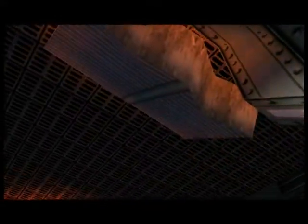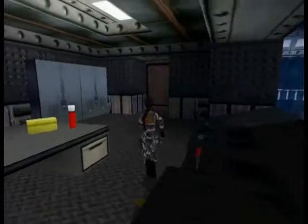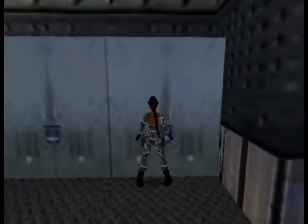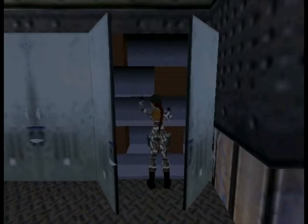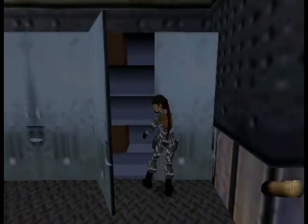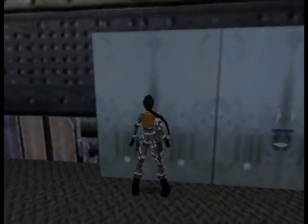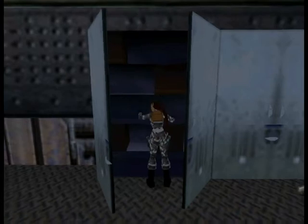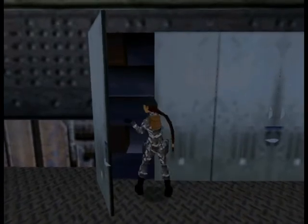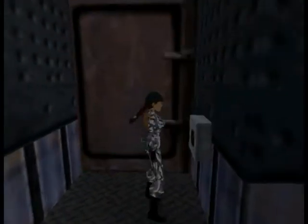Wow, this is something. But we know where to go now. Before leaving, let's search what's in these lockers — I believe there are some goodies in them. Small medipack, and hopefully not nothing in here. Some Uzi clips — great. Now we can leave. Just push the button and we're out.